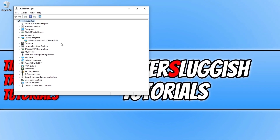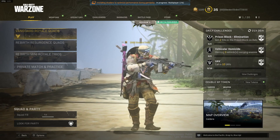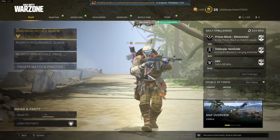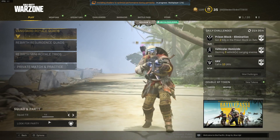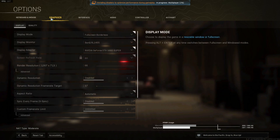If that didn't fix it, keep Warzone Pacific open because the next thing we need to do is change a few in-game settings. Once you have loaded into the game, select Options in the bottom left-hand corner, go across to Graphics, select the Display tab, and change the display mode to Full Screen.